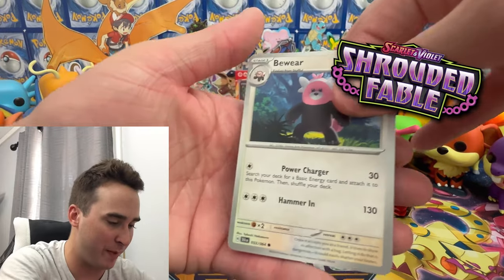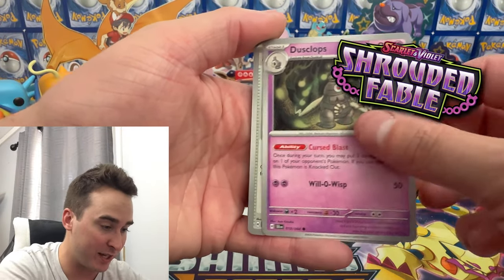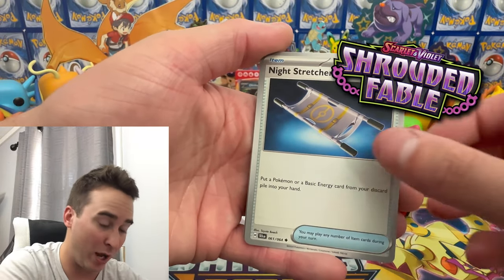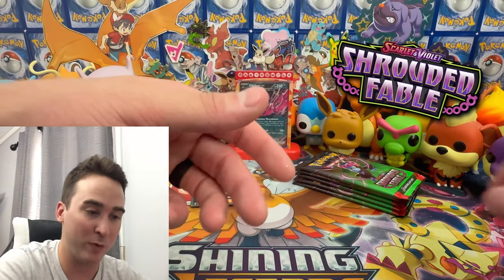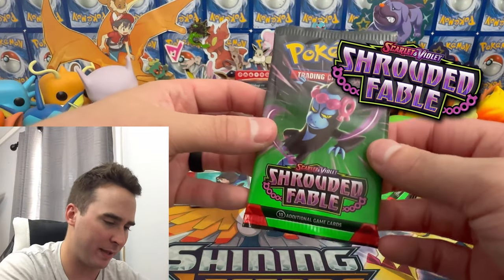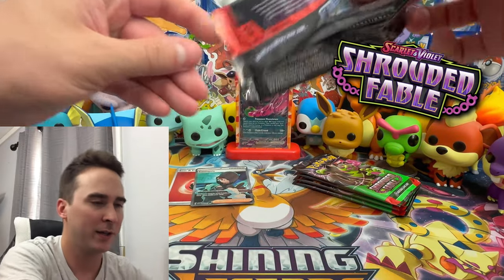Let's see what we get from this booster pack. We have Bewear, Sneasel, Eevee, Dusclops, a Stadium, Kyurem — I think I'm pronouncing that right — Meowth, Horsea, and then we have a regular holo with a regular energy. Kyurem is one of the cooler Legendary Pokemon, so yes.